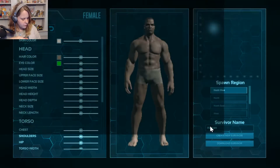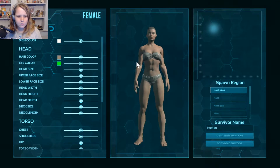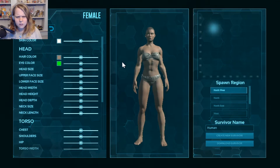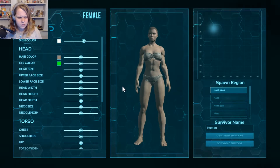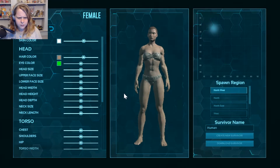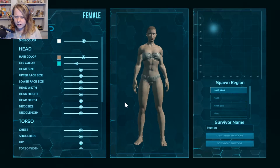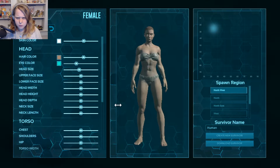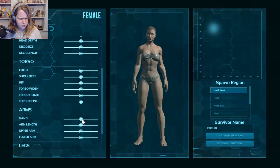Alright, here we are. So now we've got to make a character. Of course, we're going to make a girl. Skin color — about there, that works. Hair color — yeah, that's fine. She needs blue eyes. Head size — let's make it a little smaller. There we go. Everything else is fine on that.